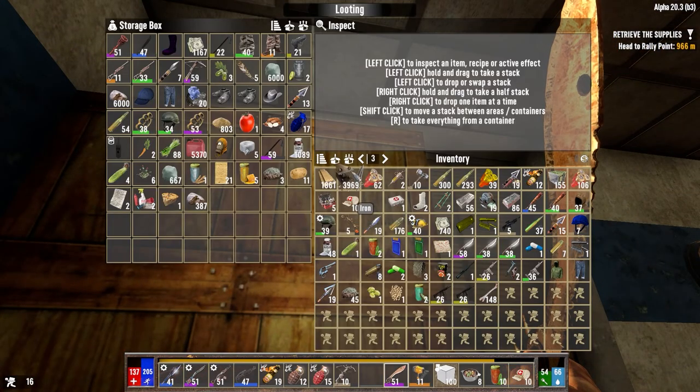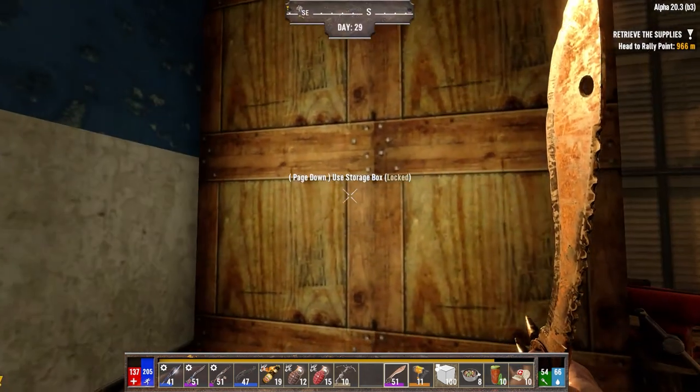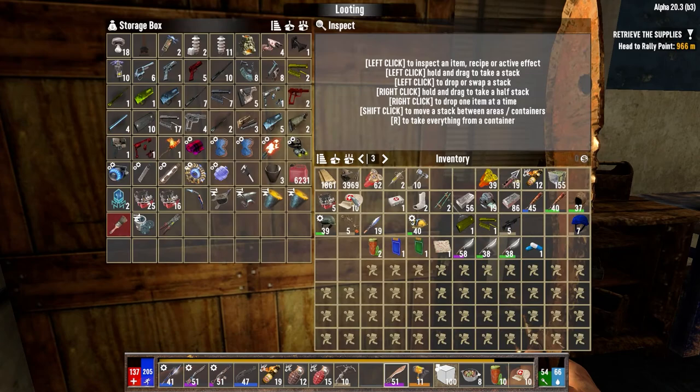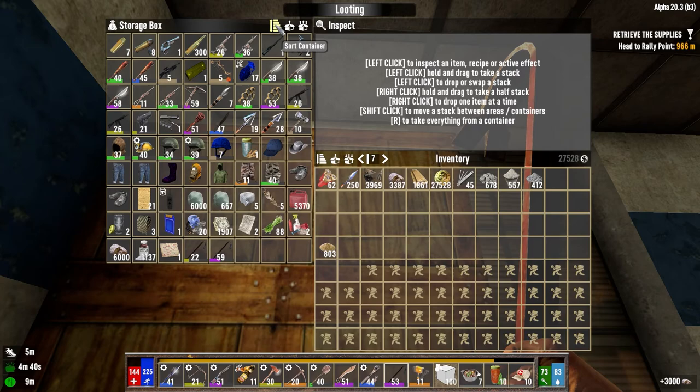I'm going to drop all this stuff in here for now because I've just been dumping stuff. I'm going to have to sort stuff. Give me a second to sort things. I got a few of the things sorted out. I really haven't completely sorted this top box — there's other stuff in here that needs to go where it needs to go.